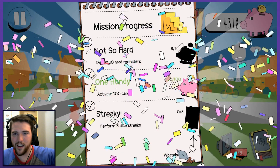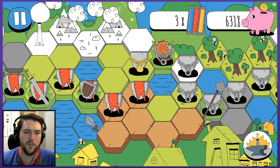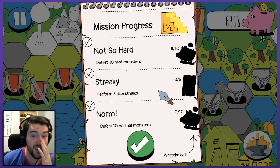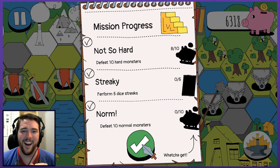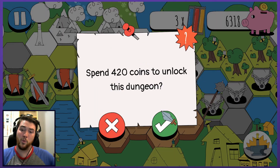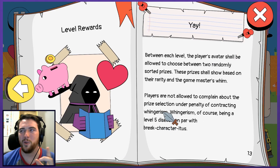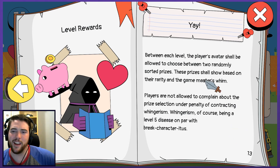One hundy — man, I should get a hundred of those. Got a thousand gold. The streaks — did I even do any streaks there? Five dice streaks — that's so much harder, I've only done that like once. It would be more 420 — that's funny, always funny. It's easier to do with the four-sided dice so maybe I stick with that. Between each level, the player's avatar shall be allowed to choose between two randomly sorted prizes — that's new, based on rarity and the game master's whim.